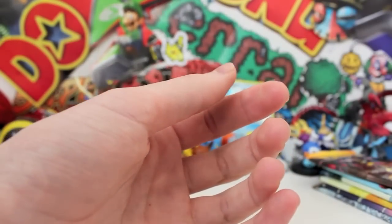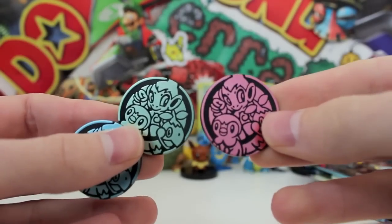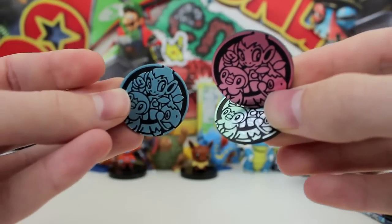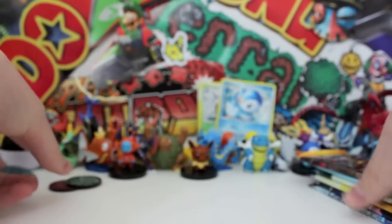So they're quite epic, those little holo trainer cards and starter Pokémon. But then we've also got these really cool coins. I think they're all the same design, but we've got a blue one, red one, and a gold one. I think that represents Piplup, Turtwig, and Chimchar. That is quite epic — I don't know what I'm going to do with those. Probably put them in the background somewhere.